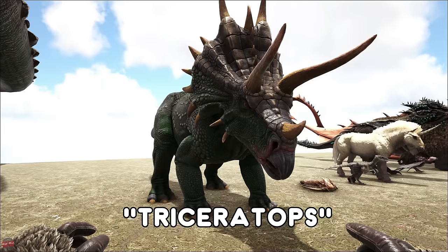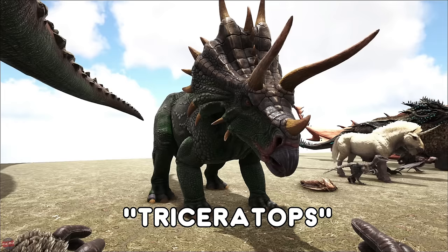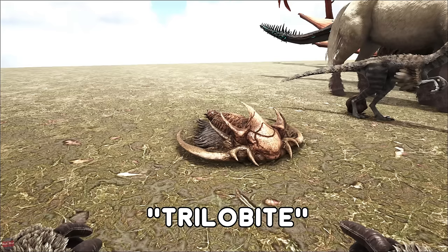The Triceratops, or Trike, is a very good creature to tame early on — it can be used to fight off creatures, it can be used to gather berries. A very good ideal creature to start with.